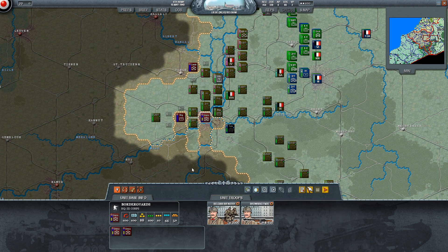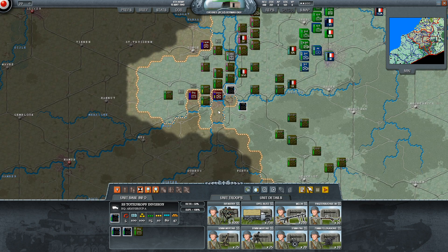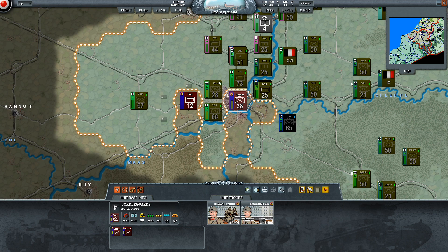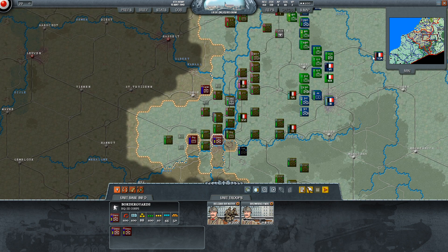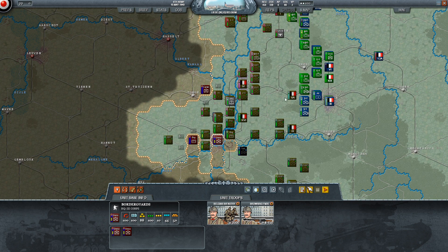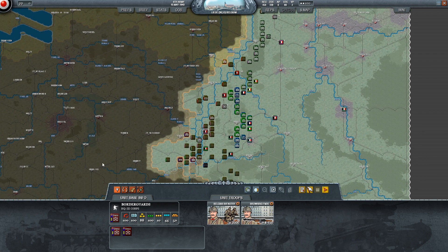They will likely be able to blow the bridge here but we should have no problems repairing it next time, as you can see with the engineers and lots of mobile troops stacked up ready to take Liège. Nobody else has moved yet but we'll go and have a look at the main map. As you can see we're pressing hard and not a lot else to report as no one else has done their turn yet.